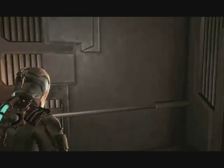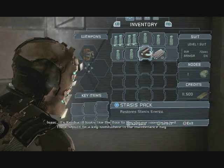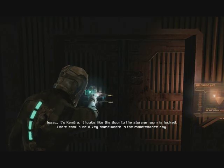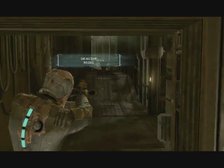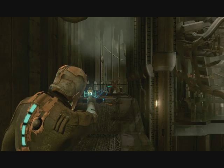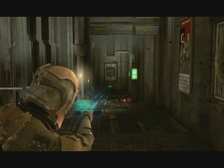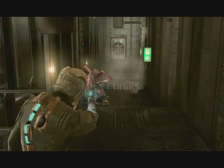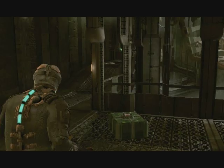Let me look at my inventory here and see what I've got. I have a good amount of health kits, one stasis kit, and only 12 more ammunition — so I'm a little low on ammo.